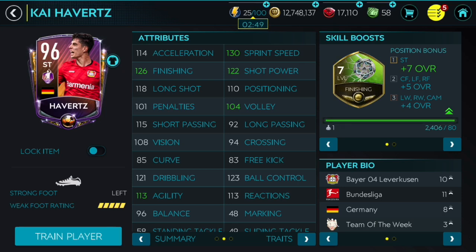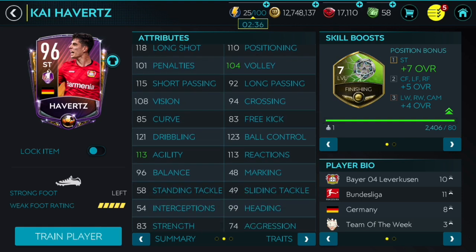He has 126 finishing. Acceleration is a little bit low but 130 sprint speed, and it's gonna go up if you upgrade his skill boost as well. 122 shot power, 118 long shot — not bad. Curve is only 85 but it should be decent, not terrible. 121 dribbling and 123 ball control is great.